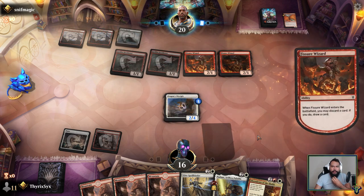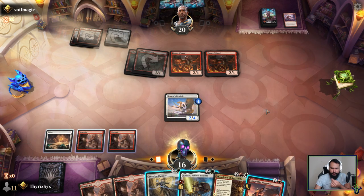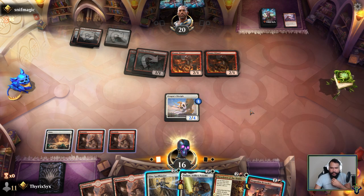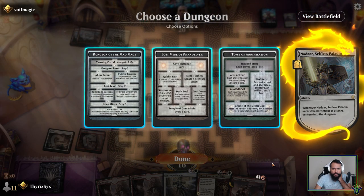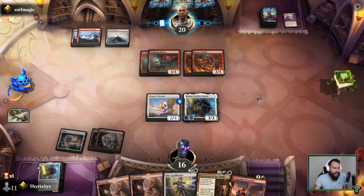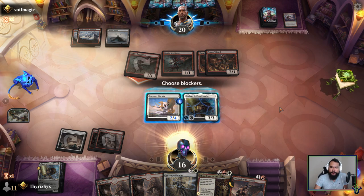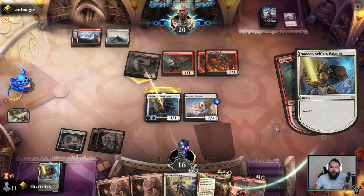This deck plays mostly cheap stuff, so I think I'd rather just Nadir here, and we're probably gonna Fendelver — yeah, Fendelver is better. We get to scry. Nadir is probably going to die next turn so I'm actually fine with that. Not going to attack, just going to keep it rolling and see how things go. It has ward — not just spells, abilities too.